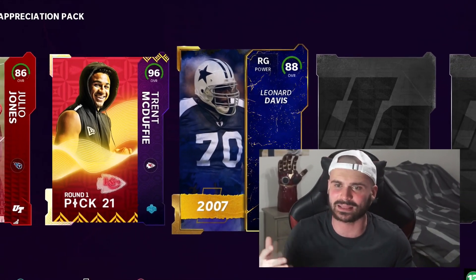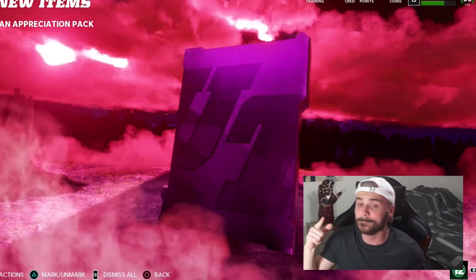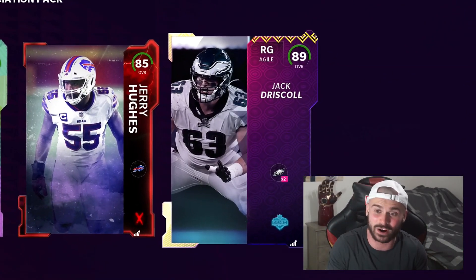Full animation right here - we get Leonard Davis. 90, Devin Kennard. Easter card right there. A most feared card - can it be a high one? 85 overall, Jerry Hughes. And then we get another card - 89, Jack.